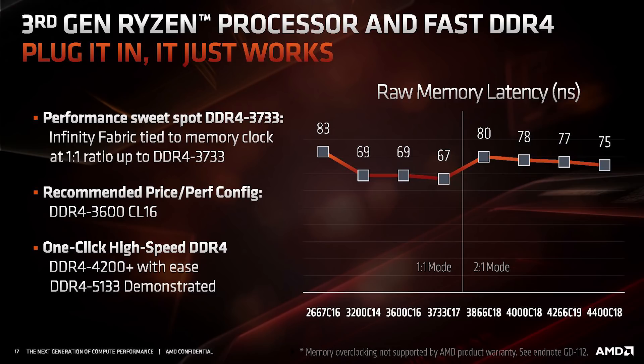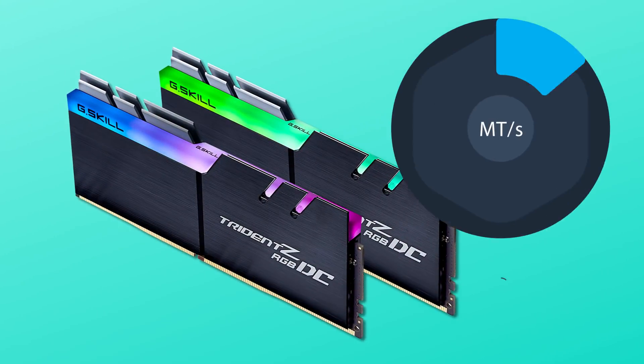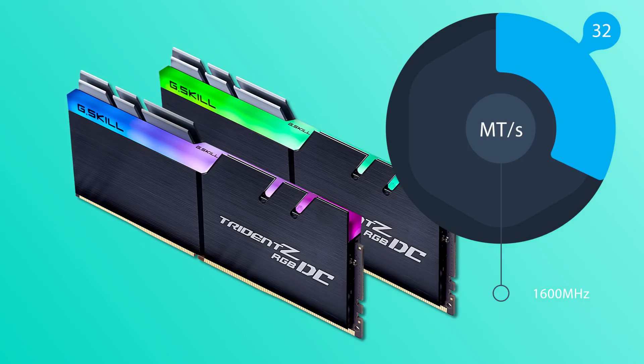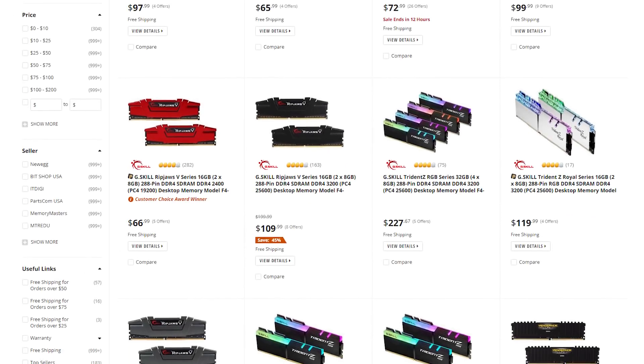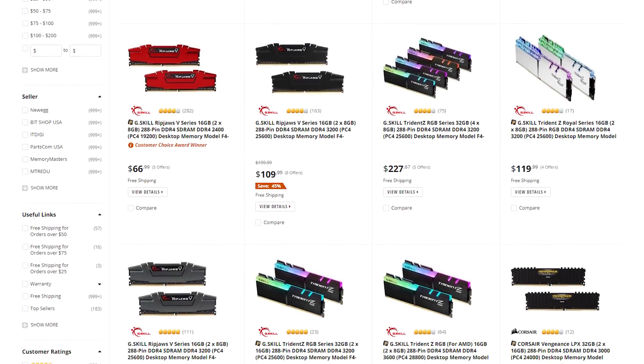That speed is directly based on your system's memory frequency. For example, if your RAM is set to 3200, its frequency is half that at 1600 megahertz, which means its Infinity Fabric is also set to 1600 megahertz. Because of this, memory frequency is really important for when your chiplets need to interact.